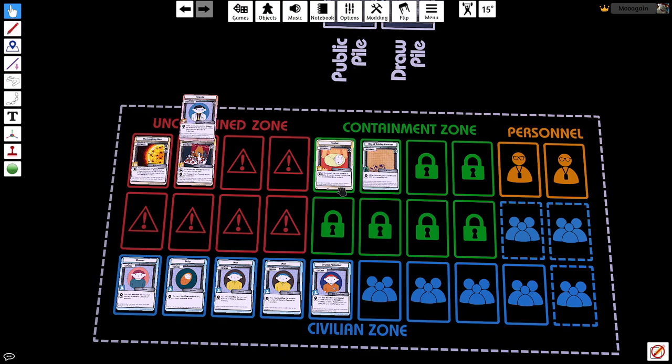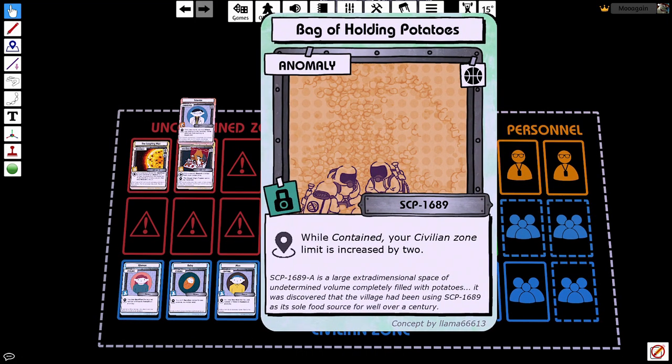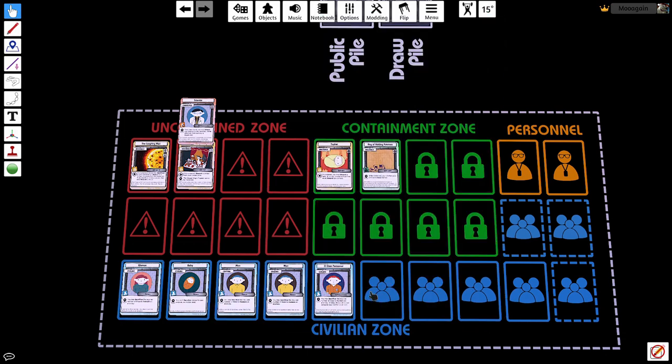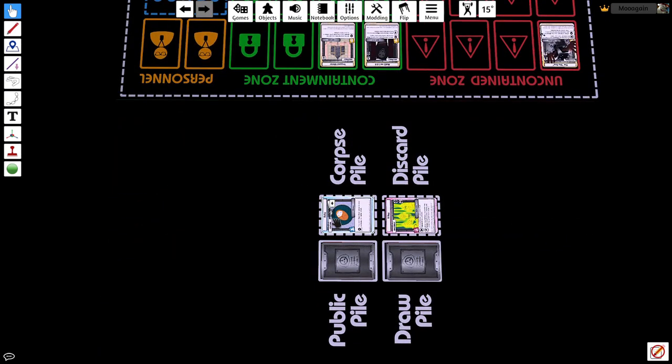Before we begin the End phase, you may notice that there are two anomalies that haven't been used yet, but only one has an End effect. This is because some anomalies have active abilities — this one has the ability to increase the owner's civilian limit by two. Moving on to the End phase, which is symbolized by the stop button, the player activates its ability and ends their turn.